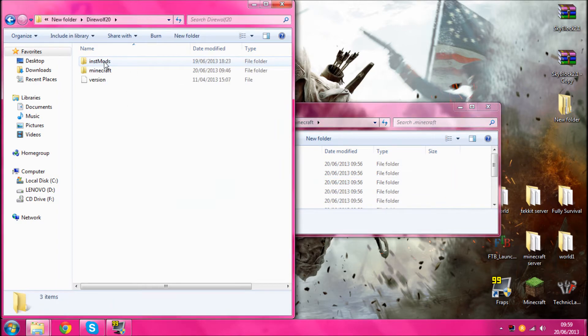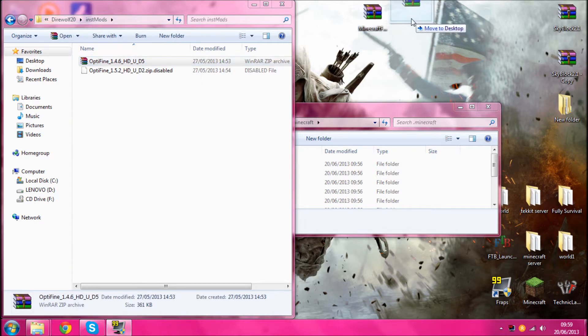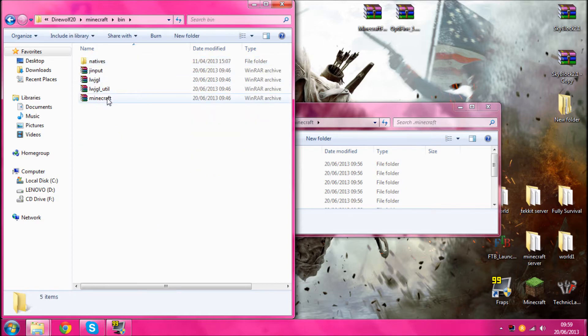First what you want to do is go to the mod pack and go to Instamod. Then pull out Minecraft Forge, and if you've got Optifine, pull that out as well. It's 1.4.6 because it's 1.4.7. Then pull out the Minecraft.